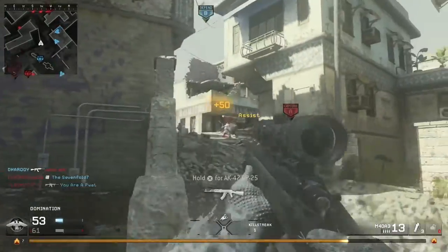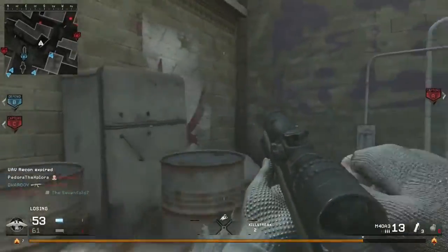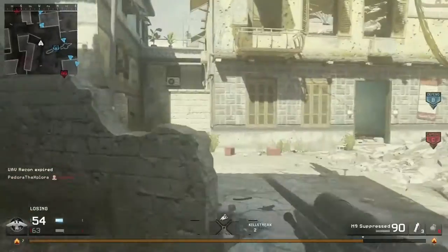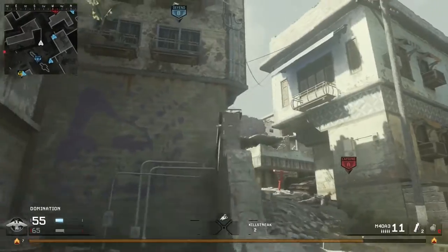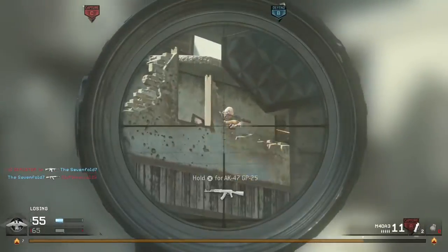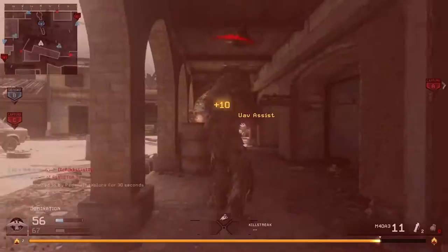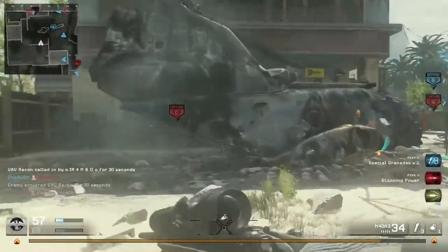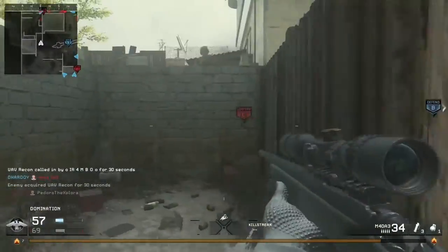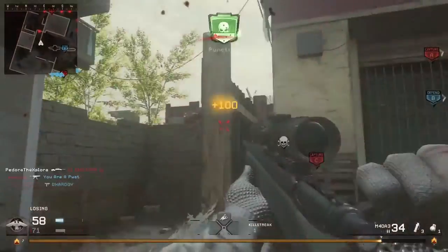One other thing about the effects of these two grenades: the stun grenade doesn't matter where you're looking when it hits you — all that matters is how close it was to you. With the flashbang, however, if you're looking directly at it, that's the only time you get the full effect. If it goes off directly behind you, the flash's effectiveness is reduced by about 50%, meaning it'll affect you for half as long. And if it goes off to your sides, it'll reduce the effectiveness by about 25%.